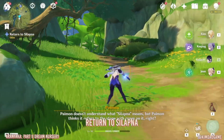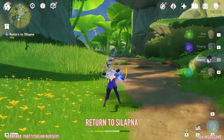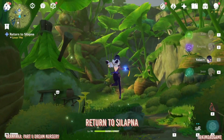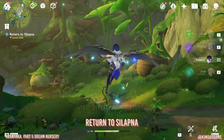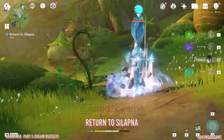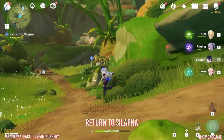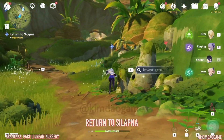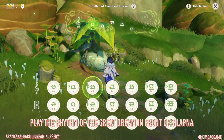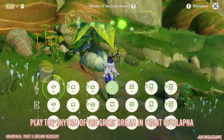Once you have defeated them, we are going to continue on and return to Silapna. Once you get there, we are going to play the rhythm again — bring out your Lyra and we are just going to play the song.